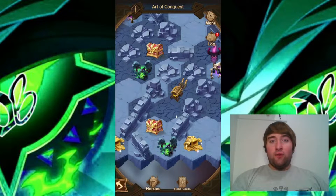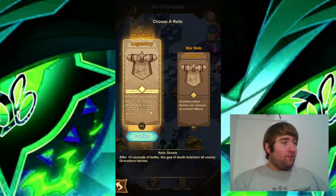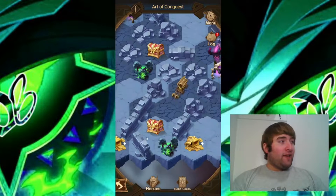Hello everyone, we have the Art of Conquest Wandering Balloon. I'm going to start off by collecting this relic here. For this one we want the one where after 10 seconds the god of death butchers all enemy graveborn heroes. That's the one we want to get first.